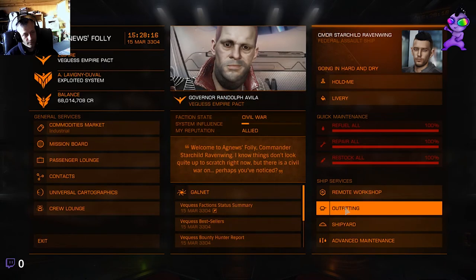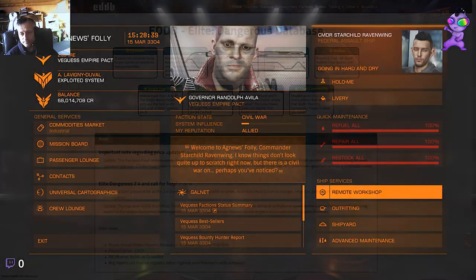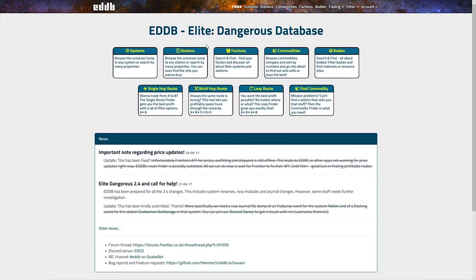You might not always find it at the station you're at and you'll think, where can I get one? Well, I'm going to show you. I don't know if you've used this before, but it's well worth mentioning. I'm going to go into a webpage and show you how to use it quickly. It's eddb.io - I'll put a link in the description below.